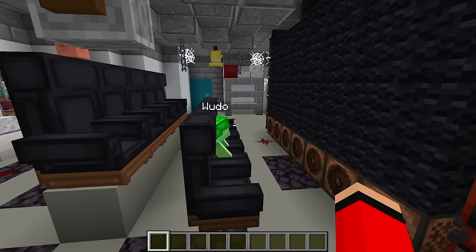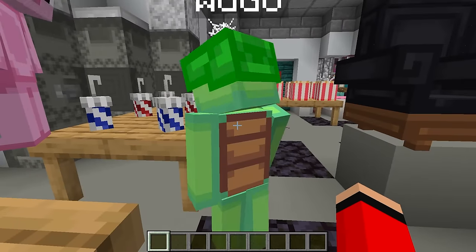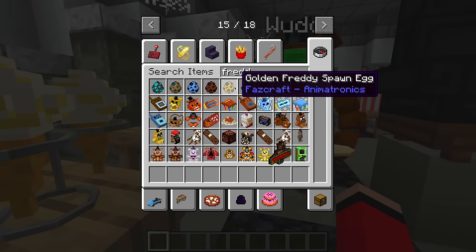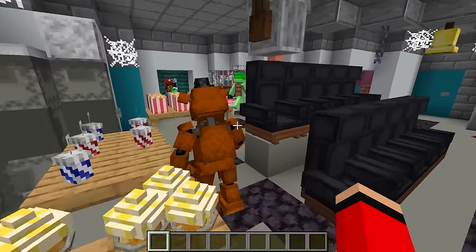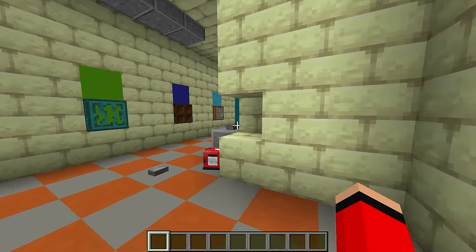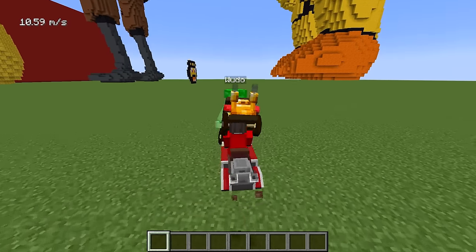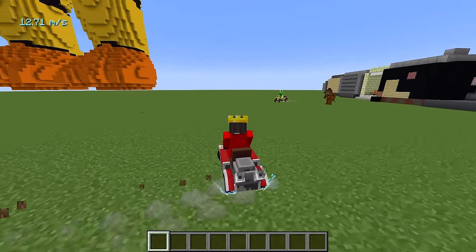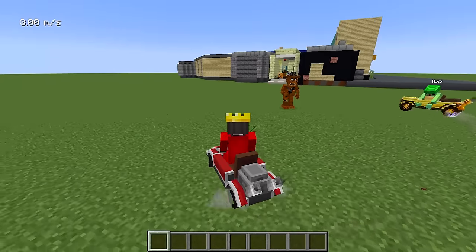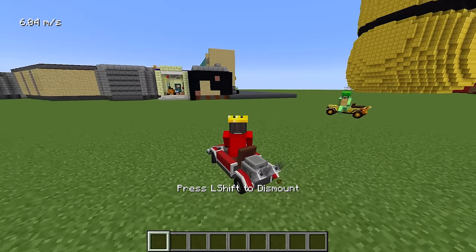Look at this place — it's so detailed. There's pizza all over for you to eat. And wait — what are these guys eating over here? Is that my head? It doesn't have to be just your head, Wudo — how about they eat you instead? These animatronics are extremely hungry — look, there's a bunch of them performing right now and they want to be happy. How about you dance for them? Okay, I'll dance — do you like this dance? Those dances were terrible. How about you just come over here to watch a horror movie at our movie theater?